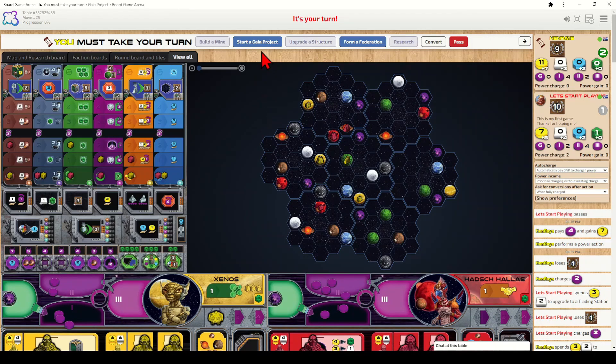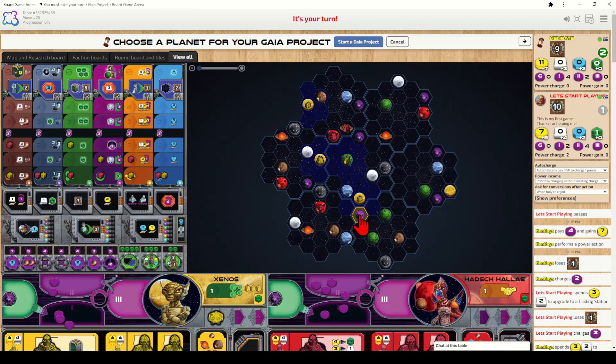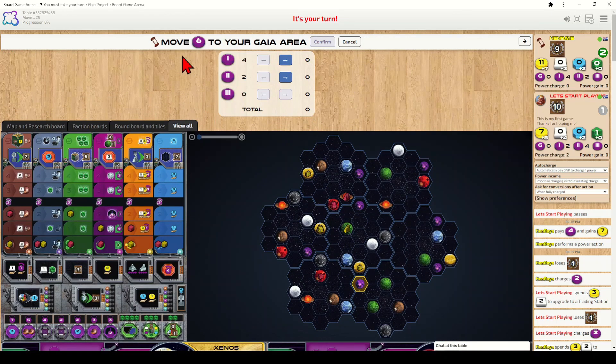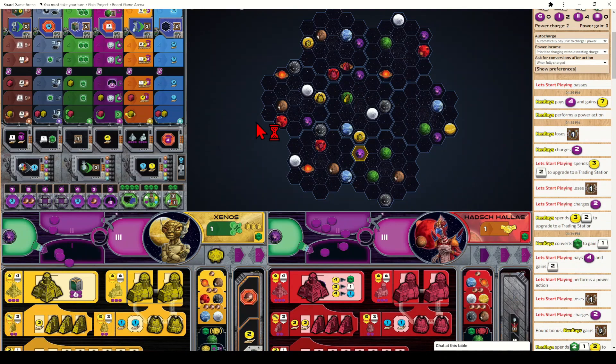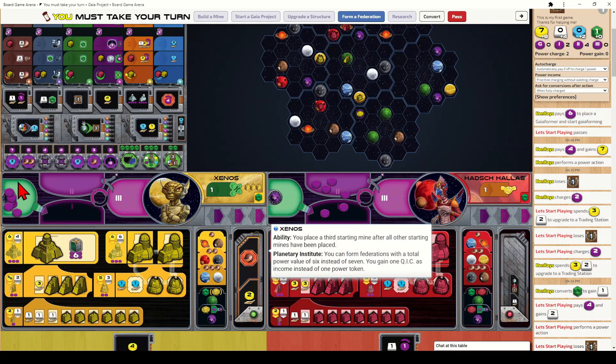To start a Gaia project, select that action and then select a purple planet within your range — QICs can boost your range here too. At rank one you spend six power, moving it into the Gaia area. Power in the Gaia area cannot be spent in any way and doesn't benefit from income between rounds. Once the Gaia phase occurs at the start of the next round, the planet turns green and your Gaia-former returns to your board.